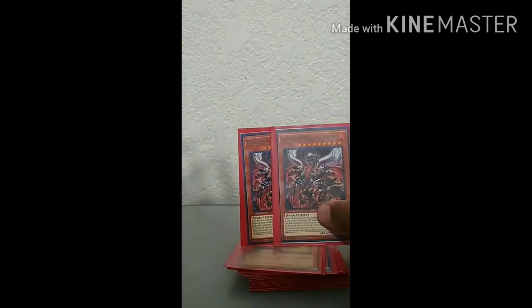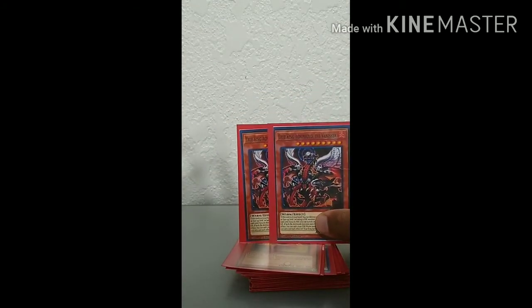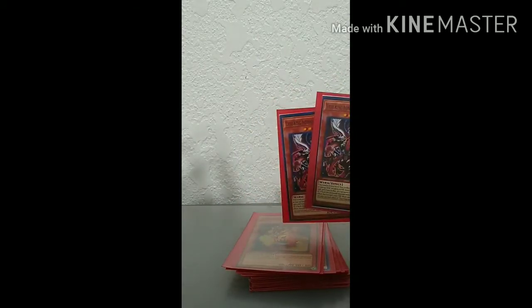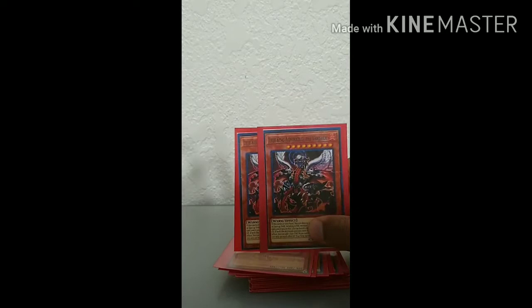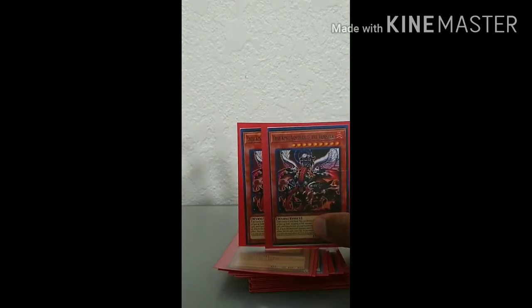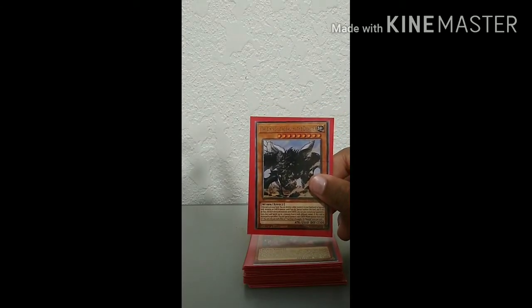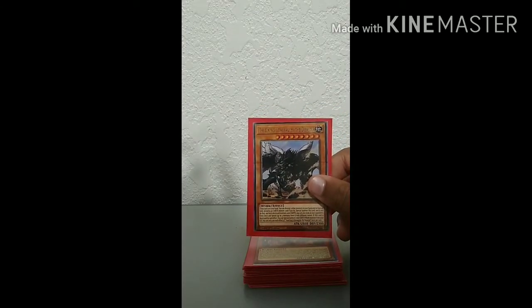Two copies of True King Agnimazud the Vanisher. I play two of these because you run Jirac Dino and Miscellaneousaurus, so it's actually easy to proc its effect and summon it out. This card is actually pretty good, so you want to play two copies of that.